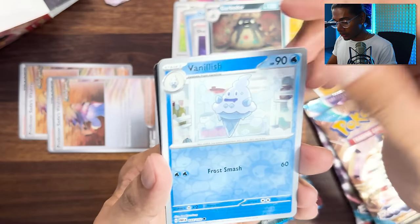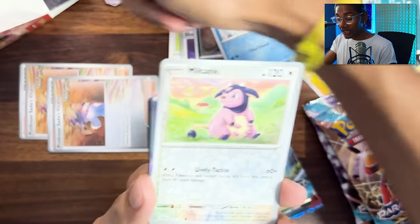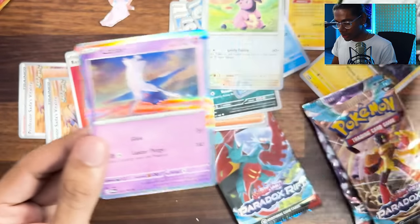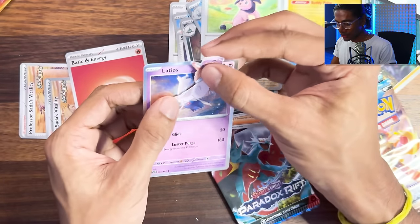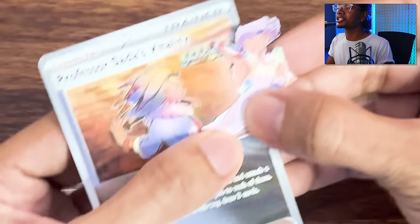Garbodor, Vanillish - look who's bending these? They came bent in the box. Miltank. Is there freaking every legendary in this opening? Look boys - here's Latias riding a Latios. It's like a JoJo scene. The final three packs.